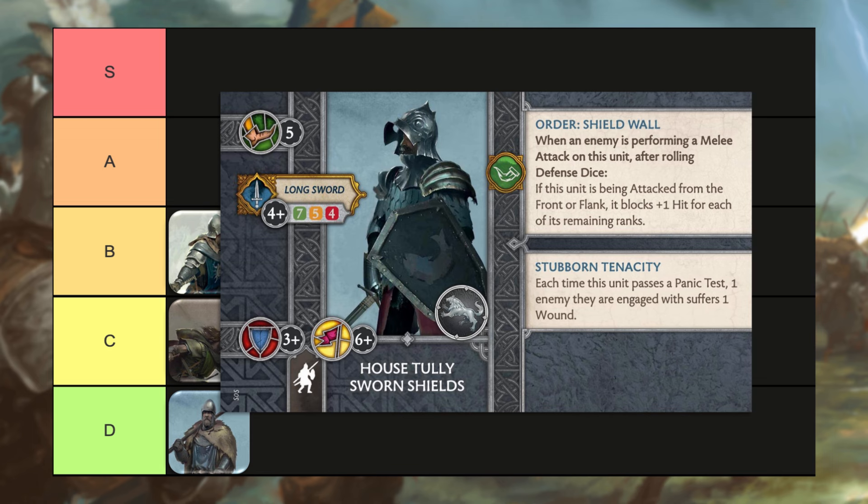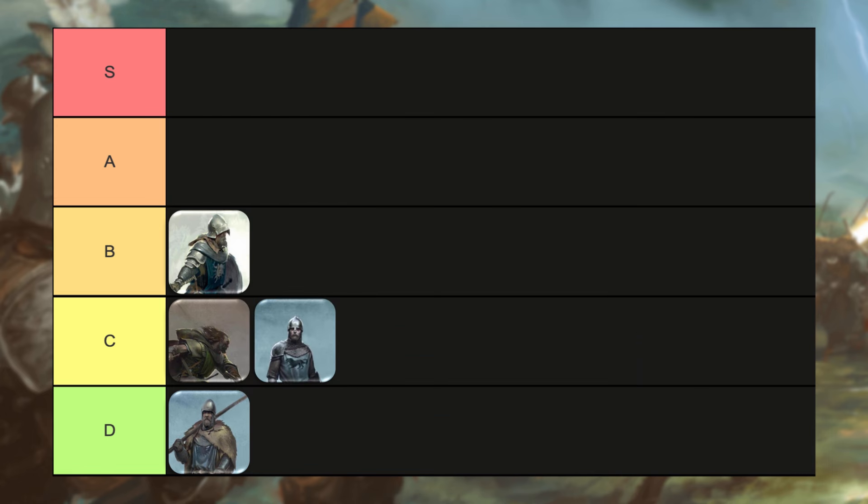Moving on to House Tully Sworn Shields, a six-point infantry unit. These guys are quite a tanky unit — they've always been a tanky unit, and a pretty boring one. Just kind of a hold-the-line unit that never does a ton of damage. I think maybe in the Brotherhood they could do a little bit more damage with Gang Up, but they're a cheap defensive unit. I still don't think you take them as your one Stark or Baratheon unit. I think even Peasants and Men-at-Arms can be a little bit tankier with some of the tools the faction has. So these guys are going to go into C tier with the Sworn Swords and the Kranogmen Trackers.